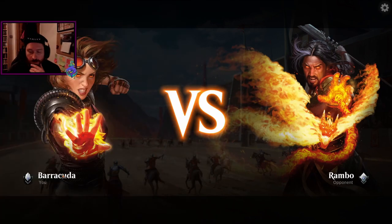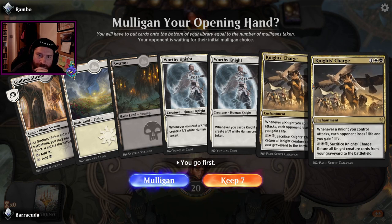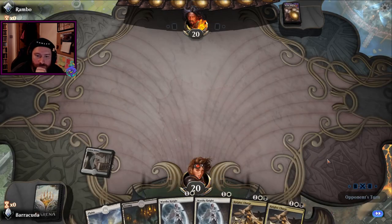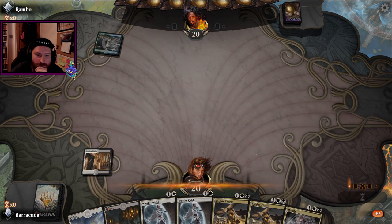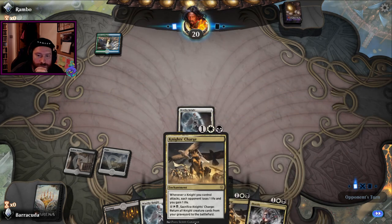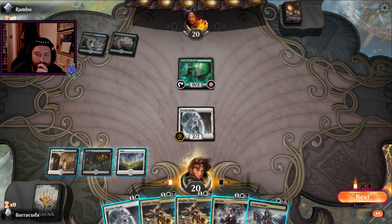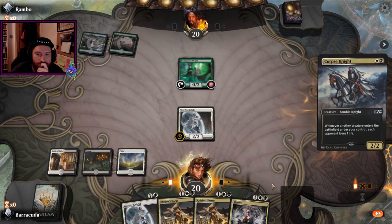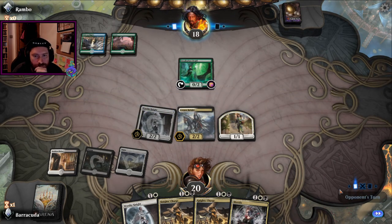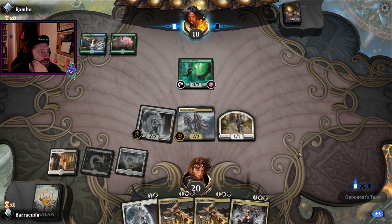We're up against Rambo guys. I've only got two of these in my deck. We are going first. You ain't gonna block. It doesn't do a thingies — it doesn't affect planeswalkers.